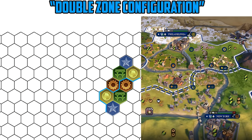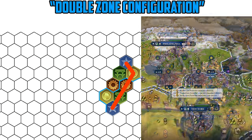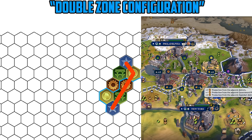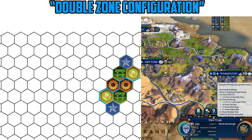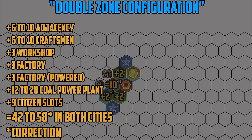The more common configuration you're going to come across is what I call the double zone configuration. This involves settling two cities on a river exactly three tiles away, one tile out of line with each other. They don't have to be settled directly on the river, but they have to be able to reach the river with an aqueduct in a very specific formation. A minimum adjacency bonus of six can easily be achieved in both cities. If you get lucky, you can get up to eight or nine adjacency quite easily, bringing you to 42–54 production in each city, or 84–108 production across both.